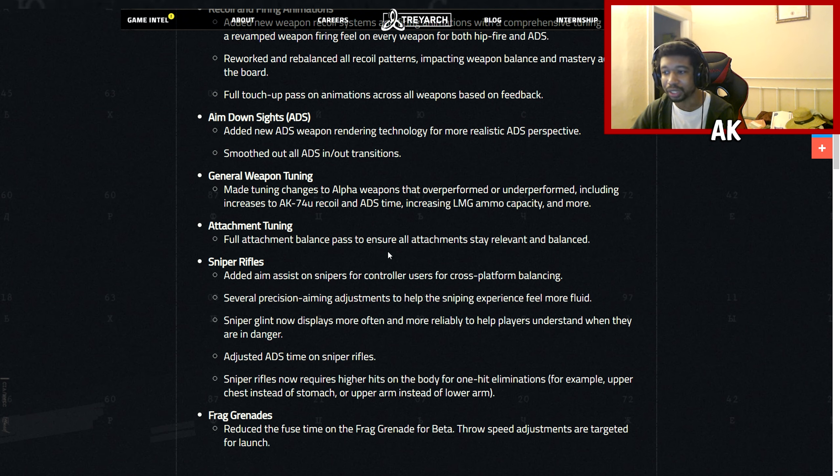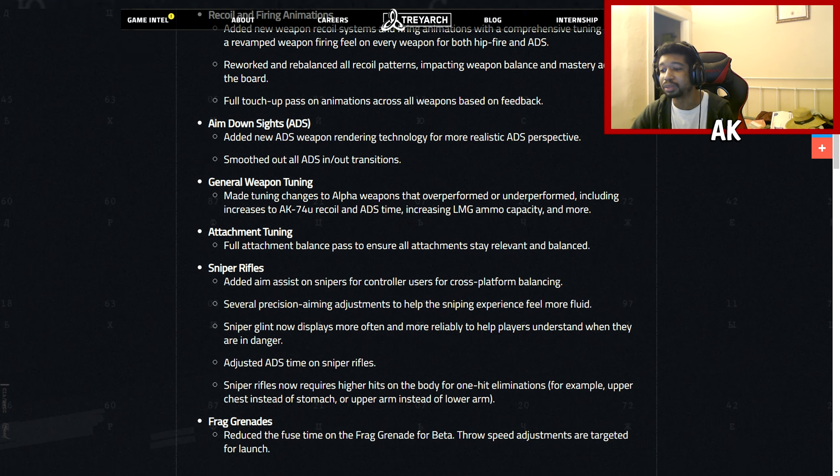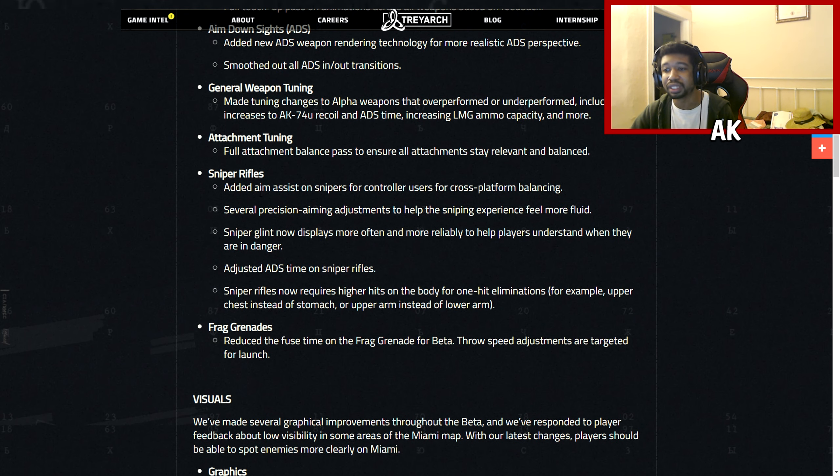They made several precision aiming adjustments to help the sniping experience feel more fluid. The sniper glint is now more visible, and they adjusted ADS time on sniper rifles — likely toning it down since it was insanely fast. Sniper rifles now require higher hits to the body for one-hit eliminations — for example upper chest instead of stomach, or upper arm instead of lower arm. So they kind of nerfed and buffed snipers at the same time.